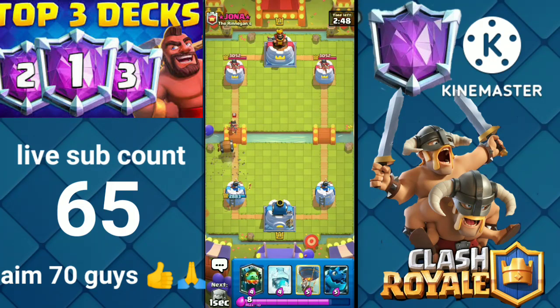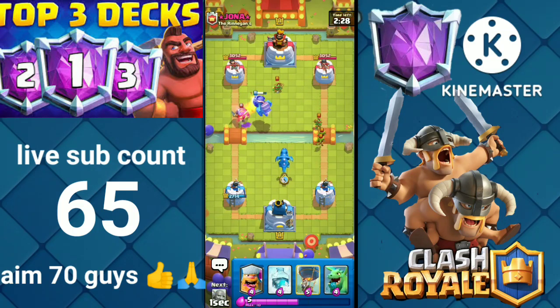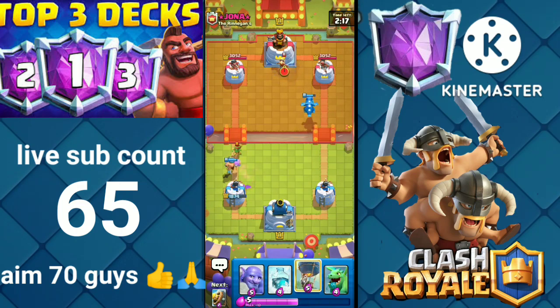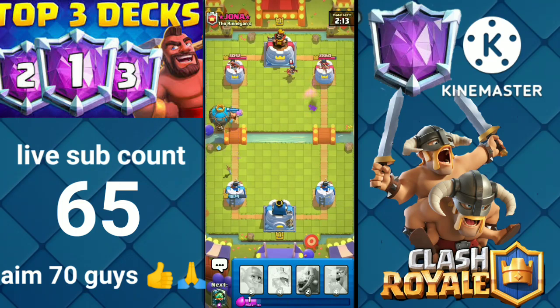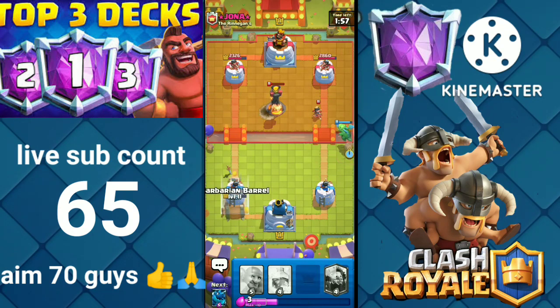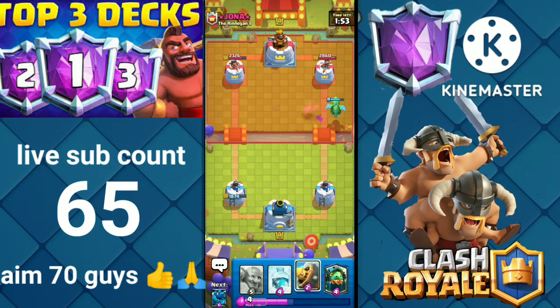Barbarian Barrel to counter the Princess. I think we are playing against a Log Bait deck — he'll be having Rocket, so we should not forget that. It's a tough matchup. Let's play Balloon. He missed it. Let's play Baby Dragon to counter the Princess because we need Barbarian Barrel to counter the Goblin Barrel. Yeah, it's a difficult matchup.